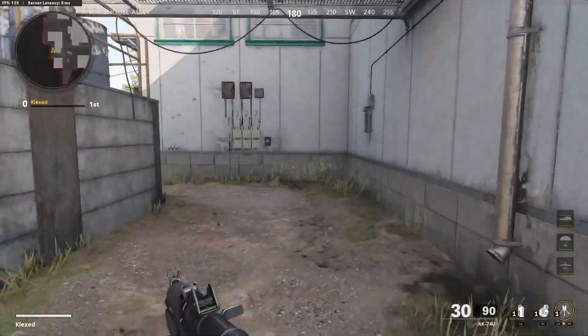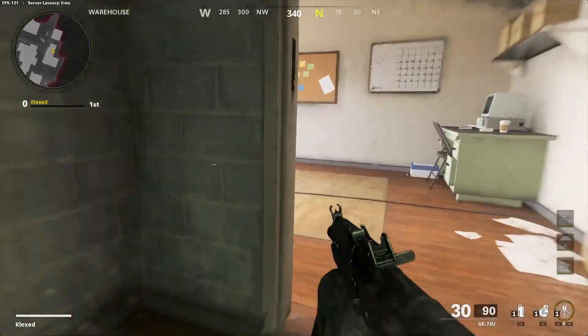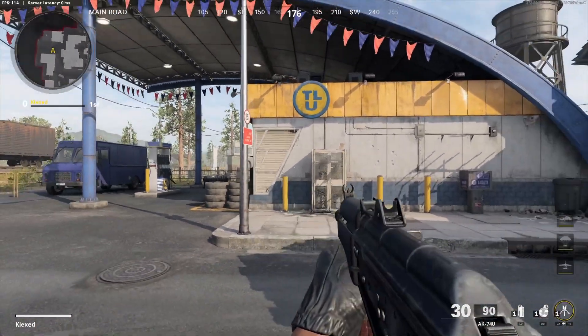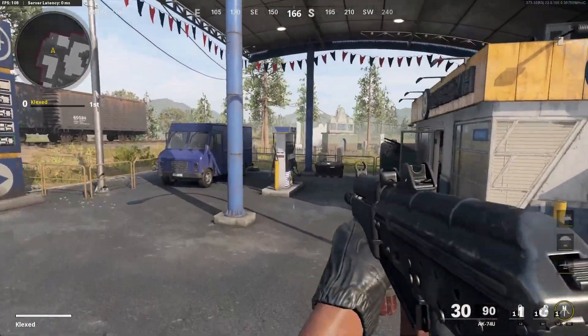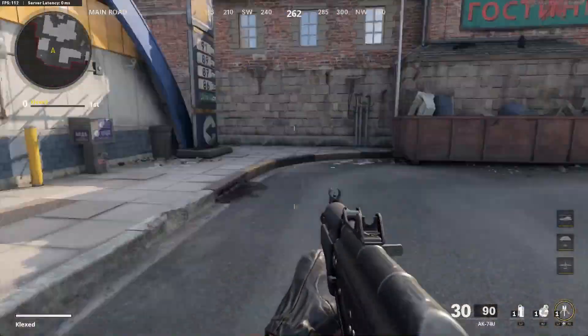Over here outside we're going to call this Outside L. Going into this building we call it Green, and if they're up here call it Top Green. As we move out here, this is obviously what it looks like — it's called Gas Station. But if somebody's around here in this area on S&D, you might want to call them out Pumps or Gas Pump.